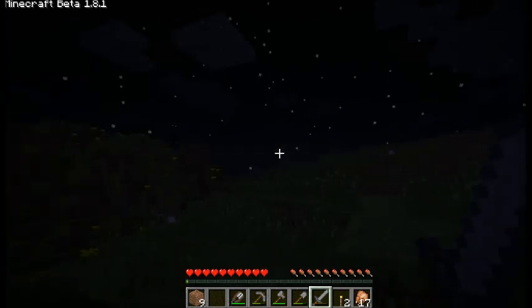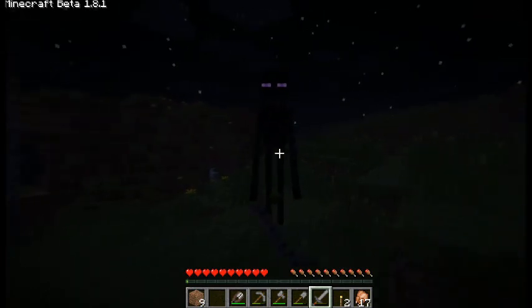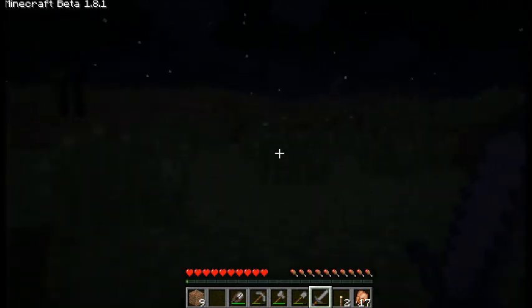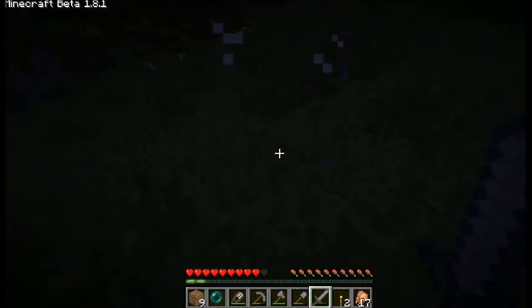Look away. There he comes. There we go. Look away again. And he's coming at me. He's holding a flower. That doesn't frighten me. And he drops something.